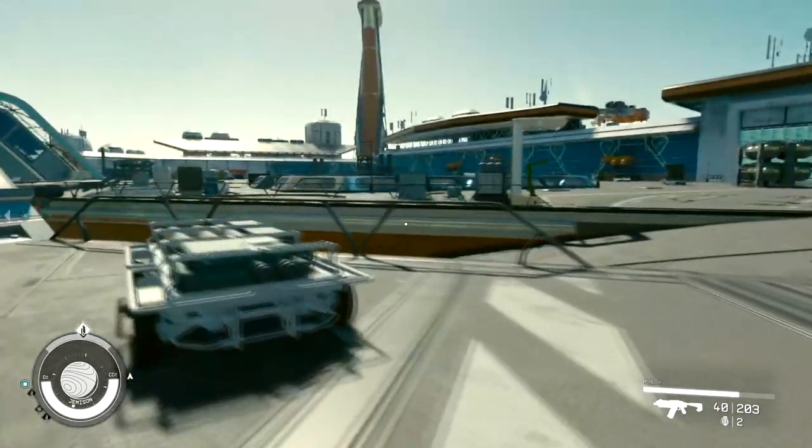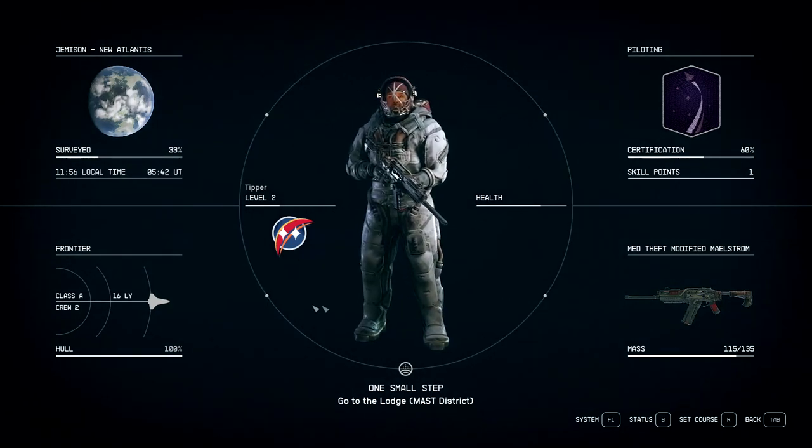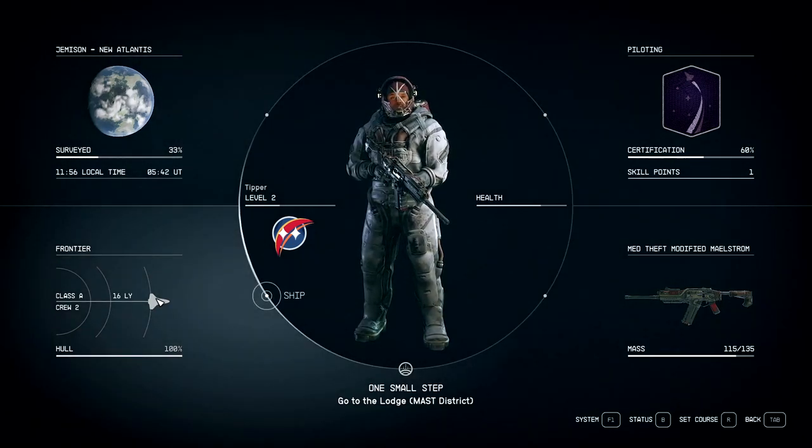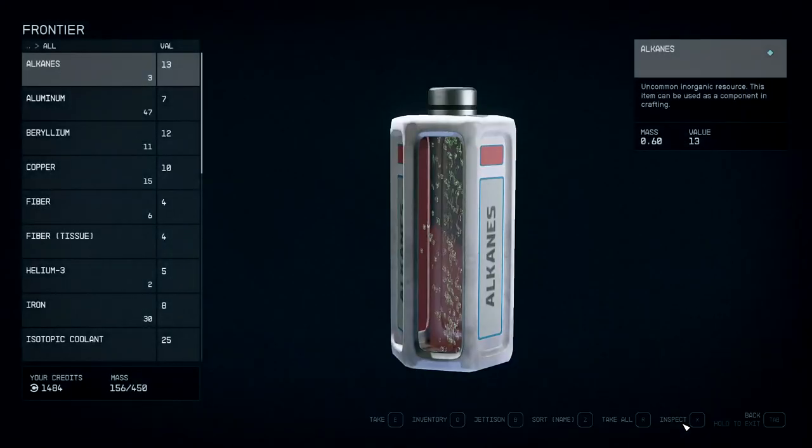Another way to access the cargo is when you're outside the ship — press Tab to go into your inventory or main menu, then navigate to the Ship section. In here you can see the cargo hold option by pressing F or clicking the button in the right-hand corner.